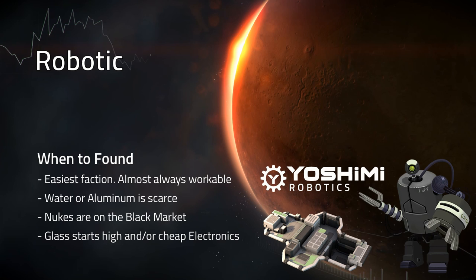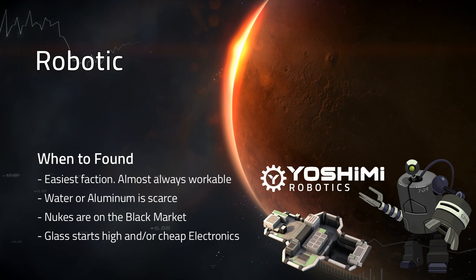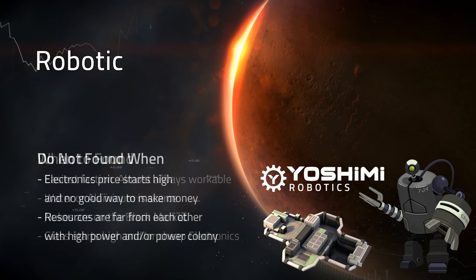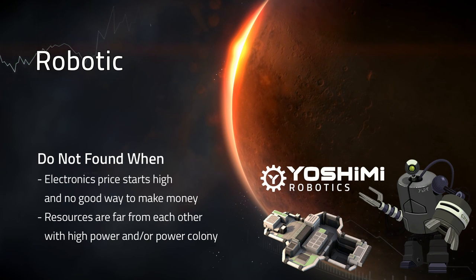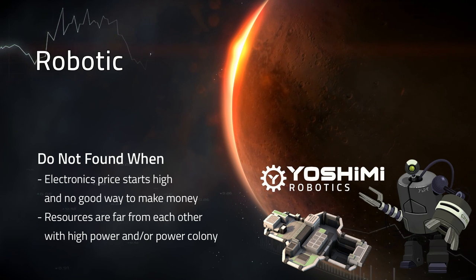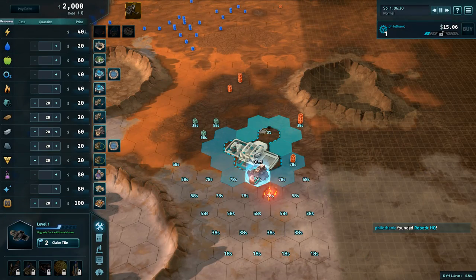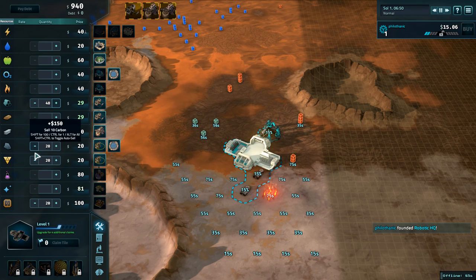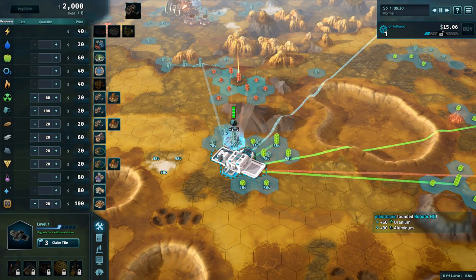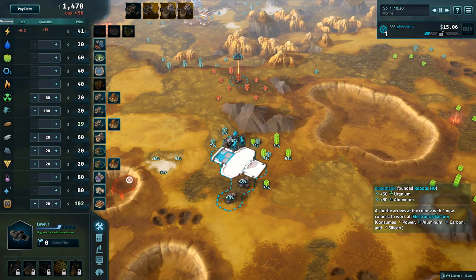Robots are the easiest faction — you can almost always make a Robot found work. Found when aluminum or water is scarce, when there are nukes on the black market, or when glass starts high and/or there are cheap electronics. Don't found Robot when the electronics price starts high and there's no good way to make money, or when resources are far from each other with a high power price and/or a power colony. On Mars, found Robots near iron and preferably a source of power. Build one iron mine, two steel mills, and purchase up to 40 aluminum. On Ceres or Io, found Robot near iron and uranium for power. Build one iron mine, two steel mills, and on Io an aluminum mine. Purchase up to 40 aluminum.